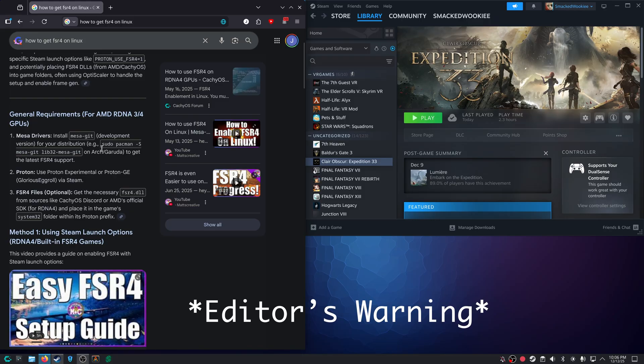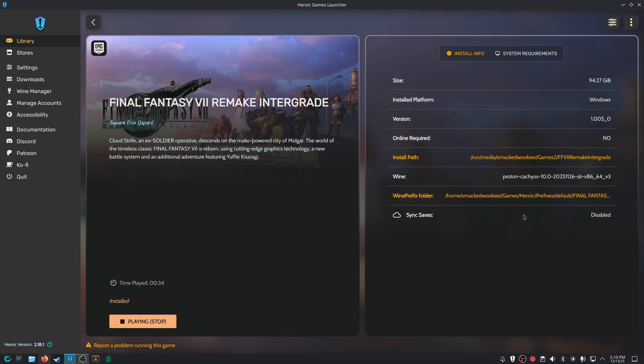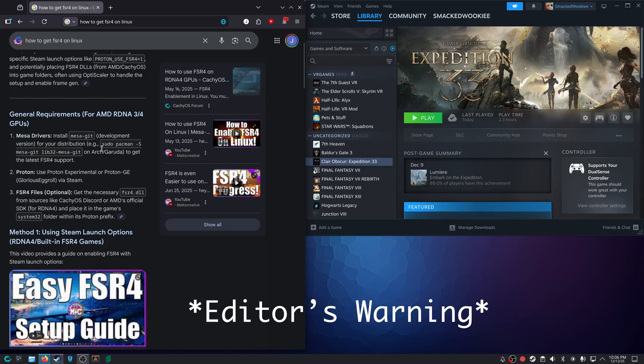FSR 4 was already working — I saw the watermark but didn't trust it for some reason. The bug introduced when I installed the Mesa Git drivers is that I can't run Heroic Games Launcher games when Mango HUD is enabled. It's not a big deal but it's still annoying. I've been trying to find a fix and once I do I'll share it. I wanted to leave this in to own up to my mistakes — do not follow the step to install Mesa Git drivers because it's not necessary.